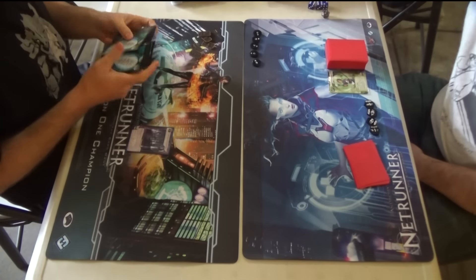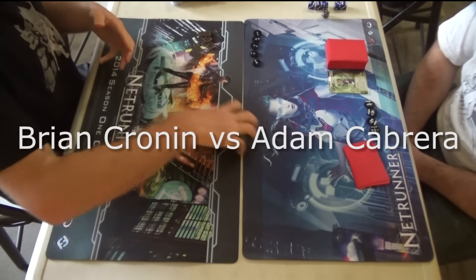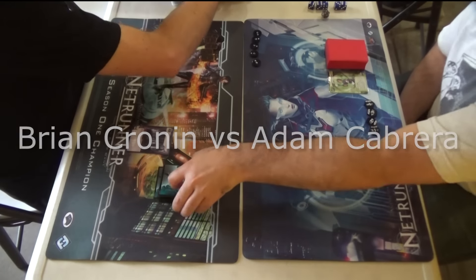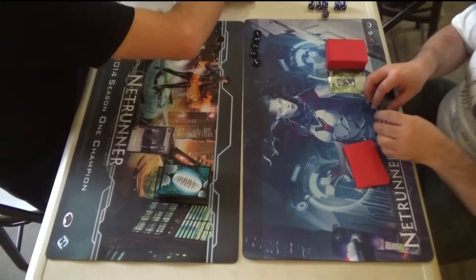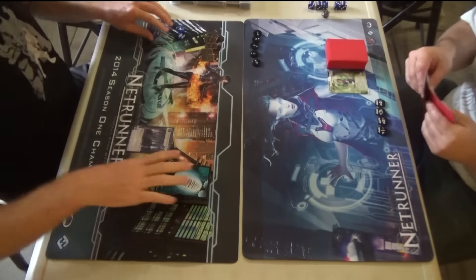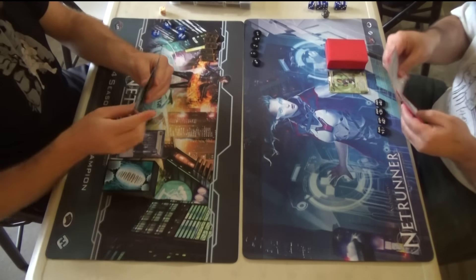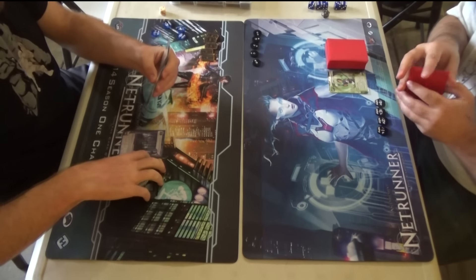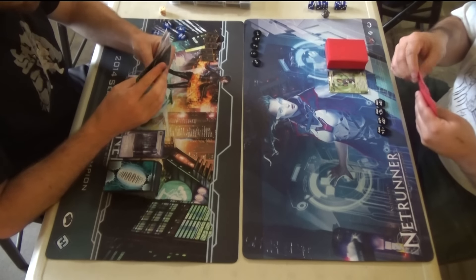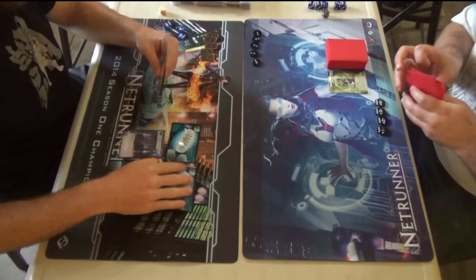We have the players here. I am playing on the left — that's Brian — and Adam is on the right playing Haley. The Cybernetics deck is not necessarily a kill deck. It has a kill option with two Neural EMPs and obviously has some ways to hit brain damage and lower the hand size of the runner, but it also has the ability to fast advance a little bit. It's doing a lot of Mushin No Shin, trying to score Mandatory Upgrades.